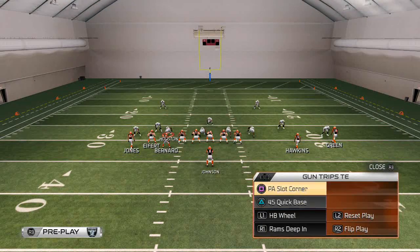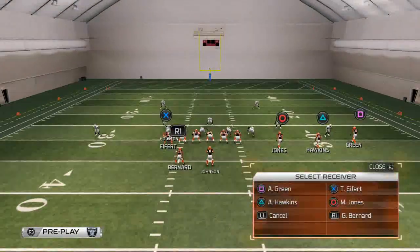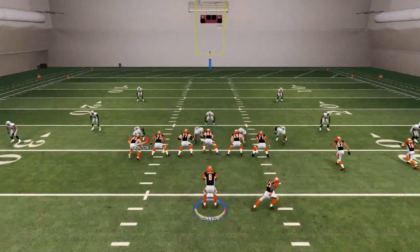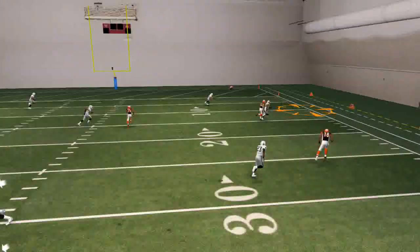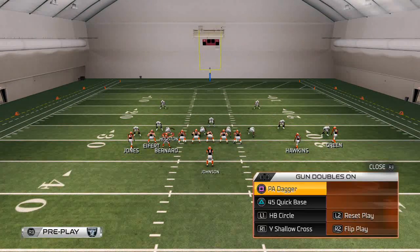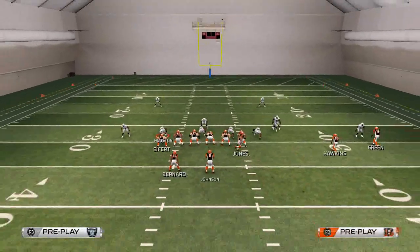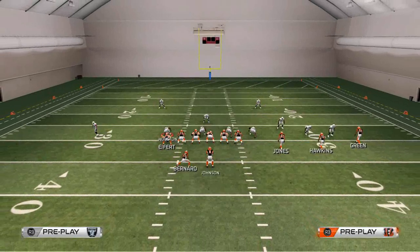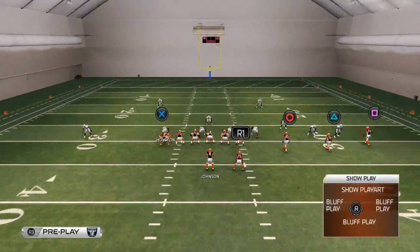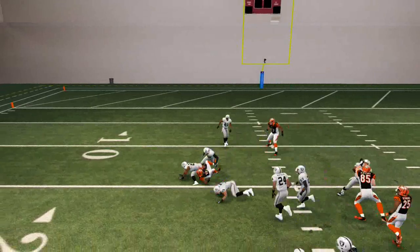Lastly, let's look at how to beat Cover 2 — all from the same play and the same set. Against Cover 2, you can see that the corner route really isn't a good look, so we don't want to rely on corner routes to beat zone this year. Instead, I like to rely on short in routes and dig routes, which do a decent job of beating underneath coverage. You might also consider running Eifert on a curl route to pull the zones out of the way so Hawkins can come underneath and fill in.